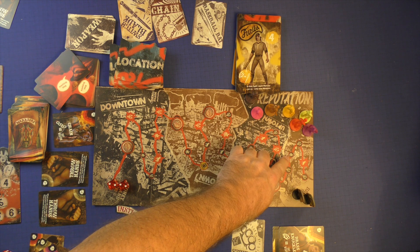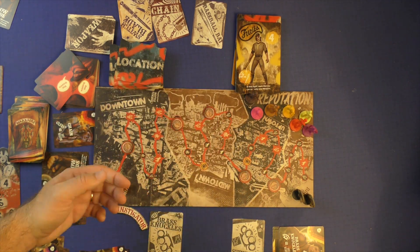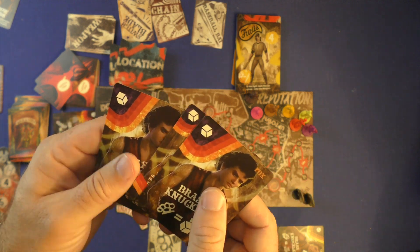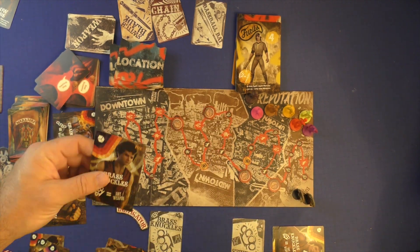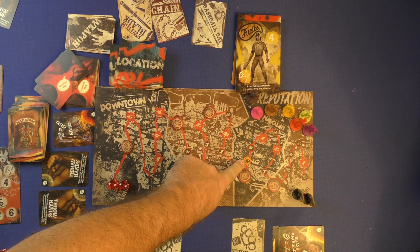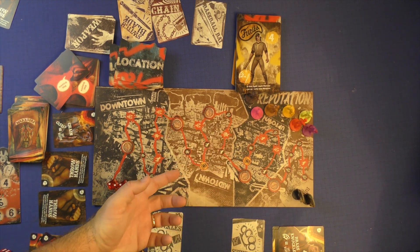If you land on the spot showing cards with an upward arrow, you can take one of your discarded cards used in a fight and put it back in your hand — that's how you recover cards. The only other spot on the board is the subway spot, which is a free spot where nothing happens if you stop there.